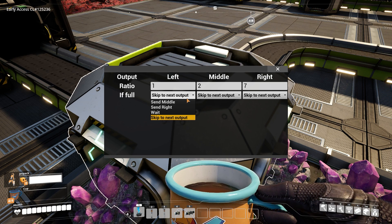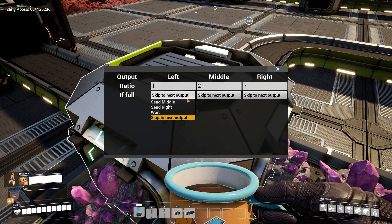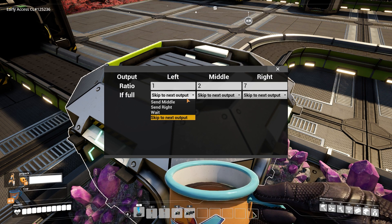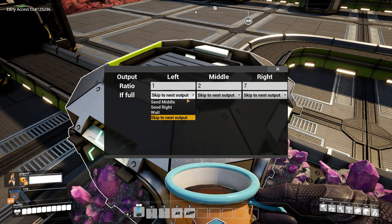If you set it to 'send to middle' or 'send to right,' it will send the items to the other lane. So in that example, if the left lane is full, it sends that one item to the middle lane — the middle gets three instead of two, and if the middle is full too, the right lane gets ten instead of seven. The last option is 'wait,' which means the splitter stops until that lane has space again.